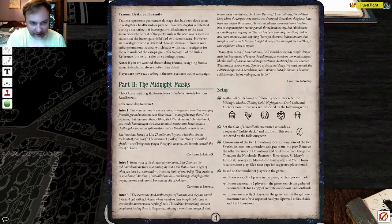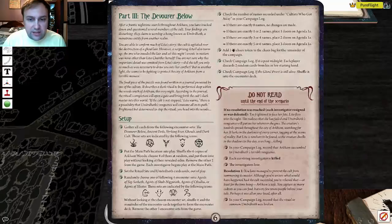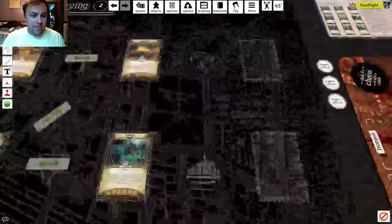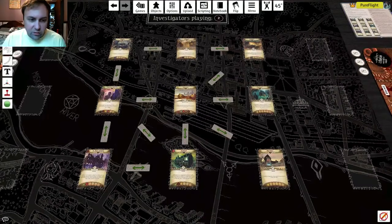Go to Midnight Masks and read the introduction. Going through setup: the encounter deck is already assembled, the cultist deck is already assembled. We have to remove one downtown location and one south side location from the game. There's only one player so no other changes are needed. For standalone we'll say our house is still standing. All we have to do is randomize these locations and remove one from the game.